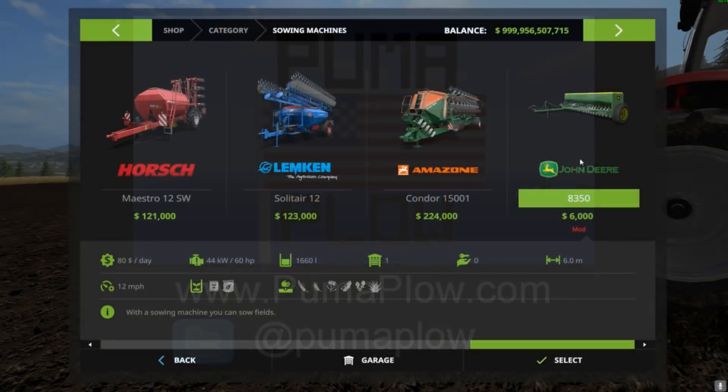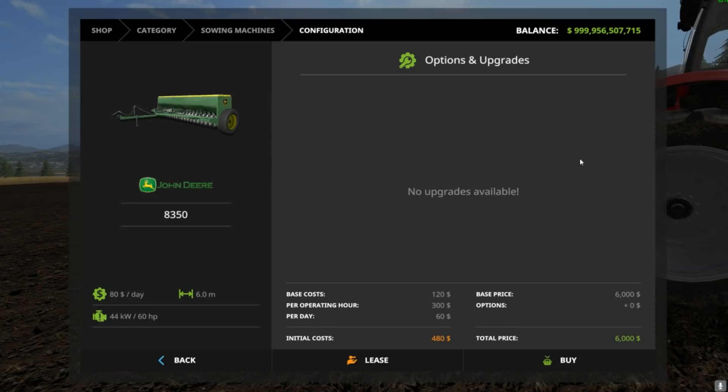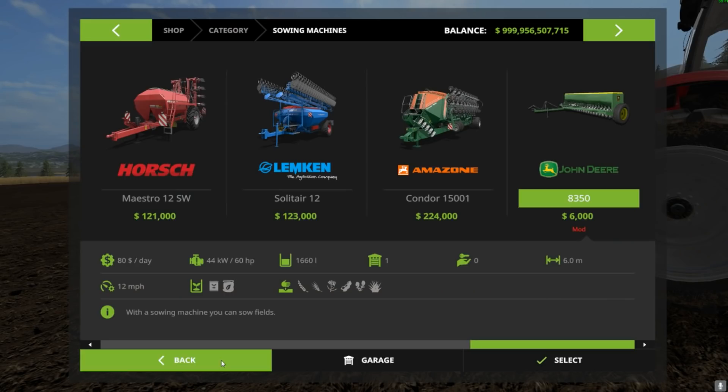What is up guys, it is your boy John here from Puma Plow, welcome back to another mod review. Today we have the John Deere 8350, and this is a six-meter no-till drill — or that's what I would call this in real life.